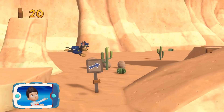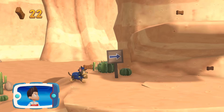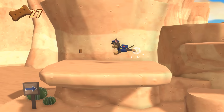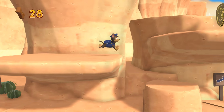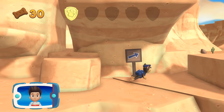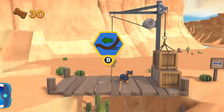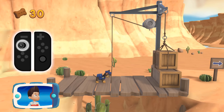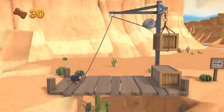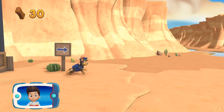Find and collect all the pup treats that you can. I'm detecting a golden paw print somewhere nearby. You've got the golden paw print. Collect all of the golden paw prints that you find. To pull the rope to the left, move the left stick. Go quickly! You have to get through the path before it closes.